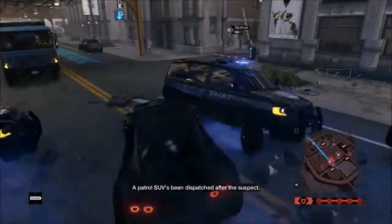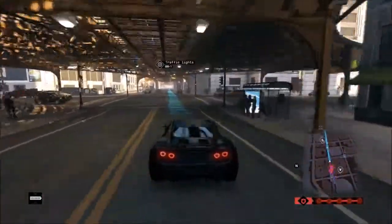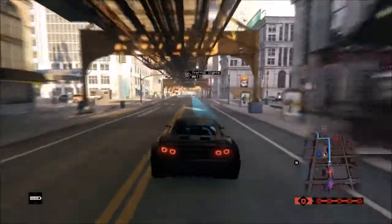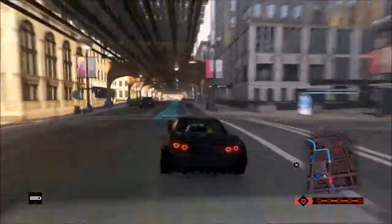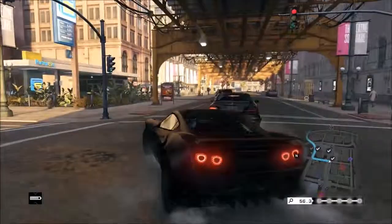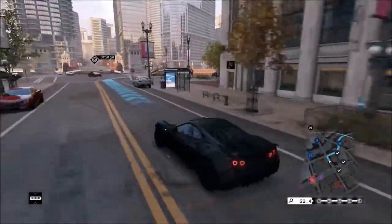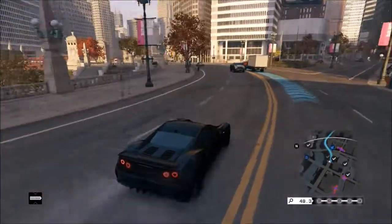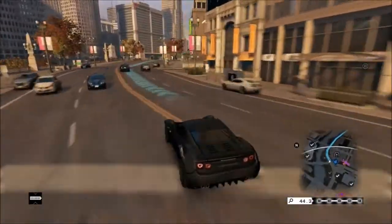Then you're just going to want to drive to the docks. You can unlock this car by going to the uPlay options in the Watch Dogs main menu. Now I'm actually already escaping it — it's kind of crazy. I've actually never done it before. I guess you just need to get a fast car.